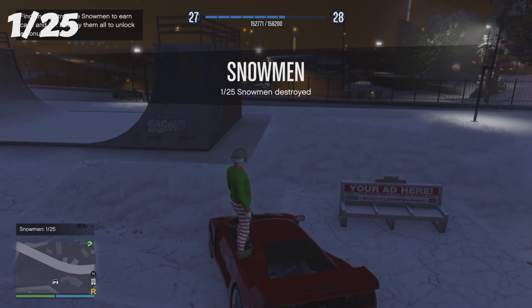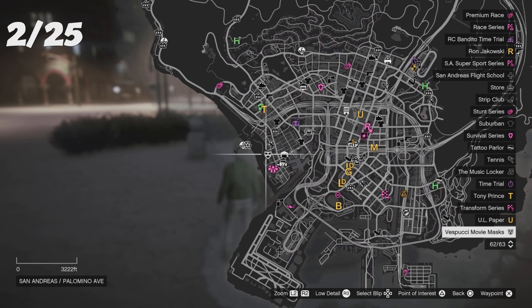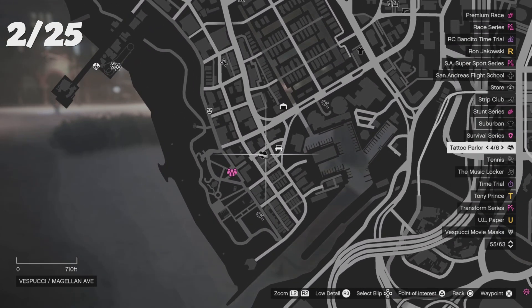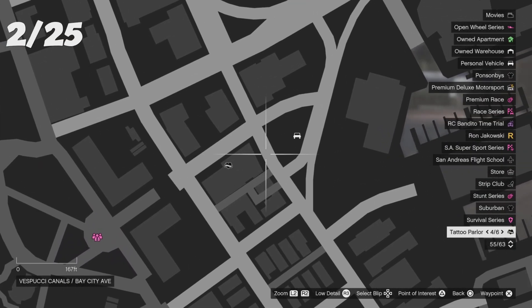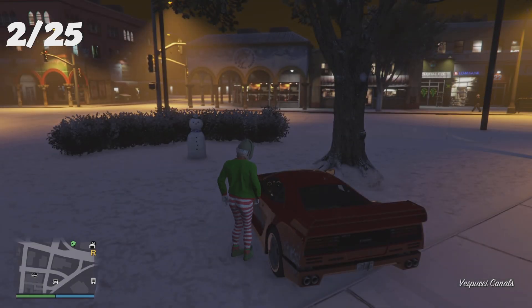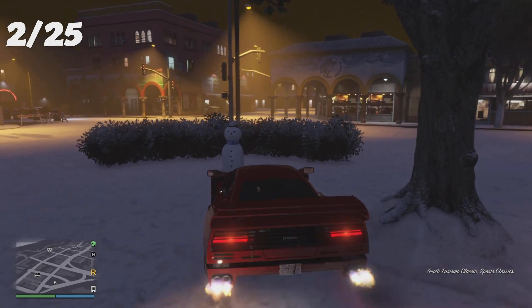For your second snowman, you want to aim where the masks are on the map, go to the bottom of it, and you'll see a tattoo parlor. It should be in a shaded area and that should be your second snowman location. Just use the vehicle to destroy it.